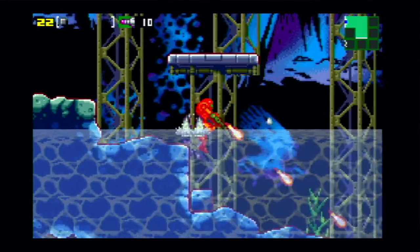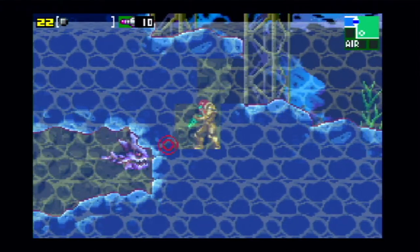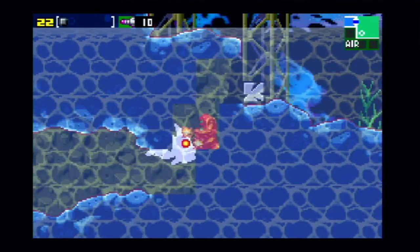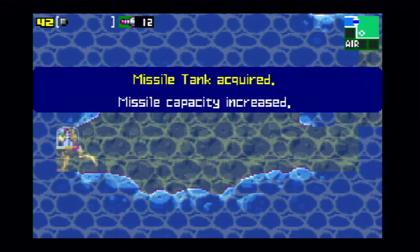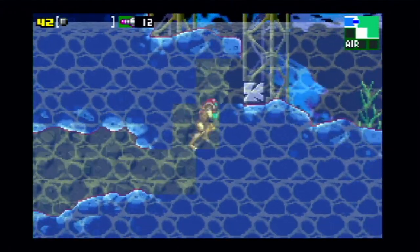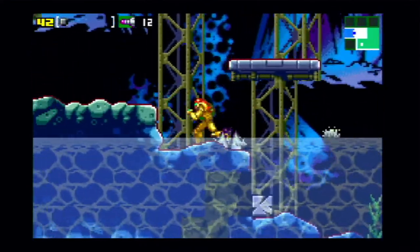We're heading to Crateria — remember it from Super Metroid, but it's very different in this game. We have these fish enemies here. There's a missile tank here — I thought there was another fish before going to shoot these areas, but apparently not, or maybe it's random when some of them appear.